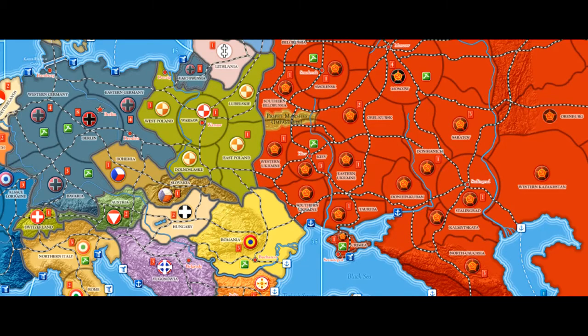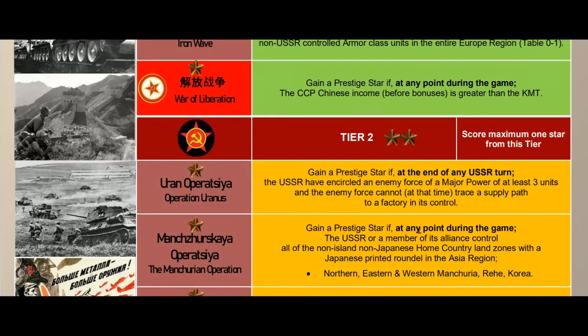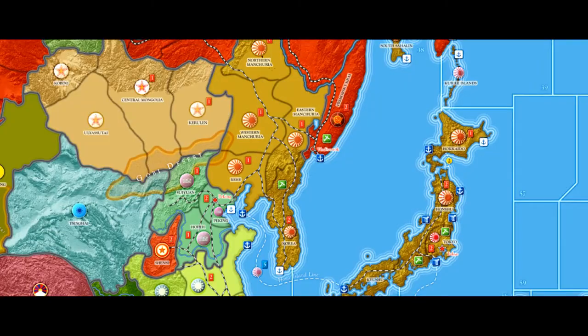The Manchurian Operation: gain a prestige star if at any point during the game the USSR or a member of its alliance controls all non-island, non-Japanese home country land zones with the Japanese printed roundel in the Asia region — specifically Northern, Eastern, and Western Manchuria, Jehol, and Korea. That's five territories total. There is no exception to this one.